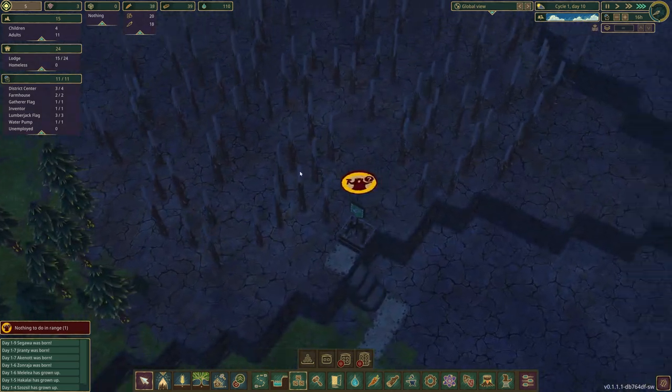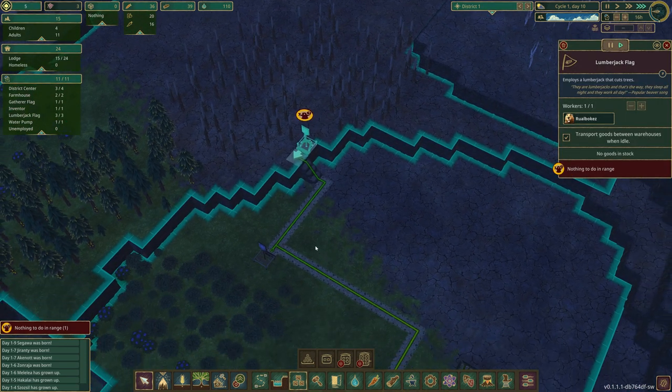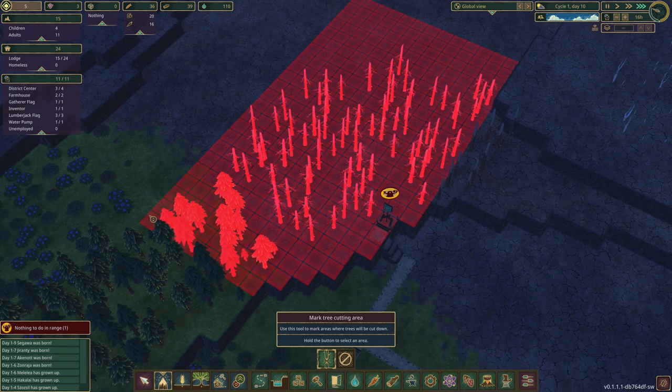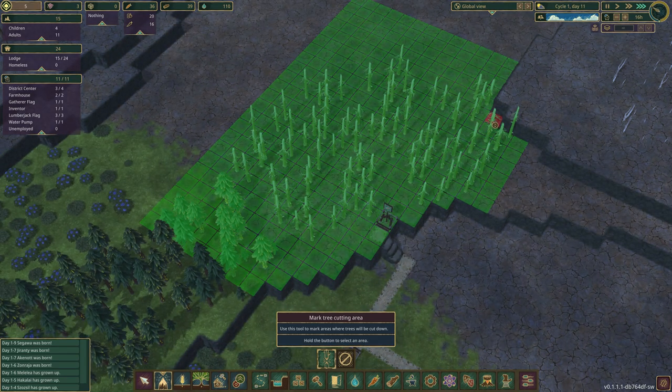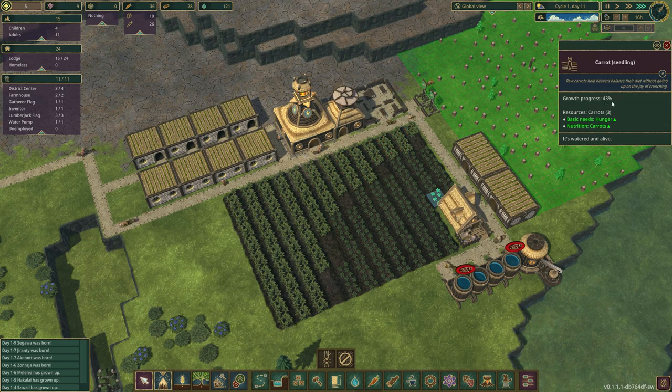I've placed this down so the beavers can start working here, but there's nothing to do in range. I didn't assign the trees to be cut! They're already replanting as the bean harvest is keeping things optimized. We can see this is already at 50% growth progress.